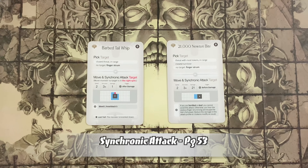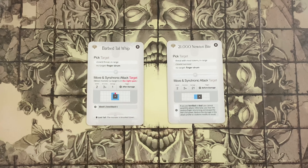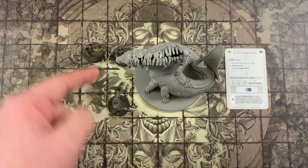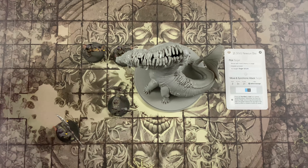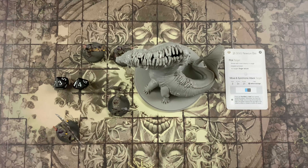Synchronic attacks are powerful actions that simultaneously affect all survivors in a zone. To perform a synchronic attack, the monster controller examines the zone — it could show up in different configurations. After determining the zone, note all the survivors within it and then make a single set of attack rolls. For the 21,000 newton bite, based on the diagram, three survivors are in the zone and one is outside. With a speed of two, assuming the crocodile has no speed modifiers, you roll two dice and apply the results to all three survivors.